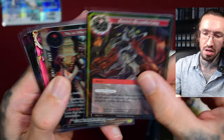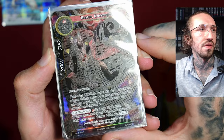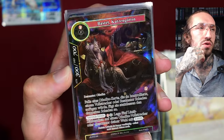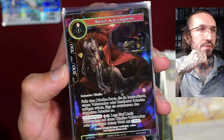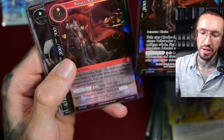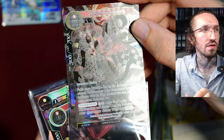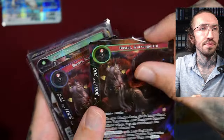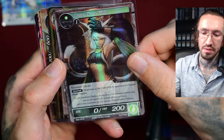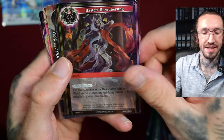Bastet! There are multiple Bastet cards. It's the cat goddess. Sometimes Bastet had a lioness head also, similar to Sekhmet. Here it's like the cat goddess as usual. In this version it's a super rare with texture on it — looks very cool. Bastet old goddess. Another Force of Will cat card.